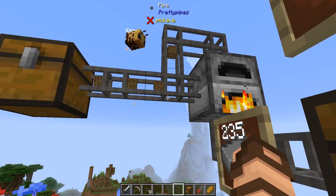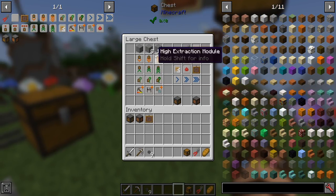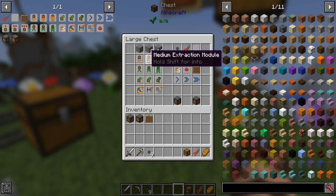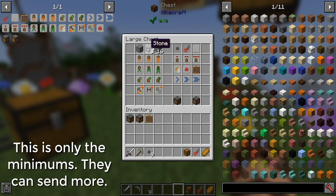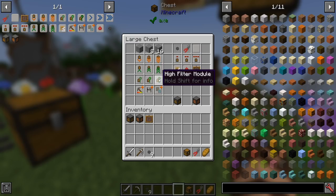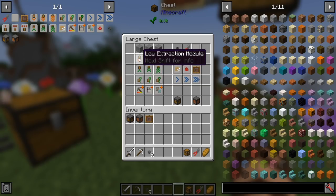There are three levels of most upgrades - not all, some upgrades don't even have those. If they are moving any items, they are likely only going to move one at a time for the lowest setting, eight at a time for the medium setting, and 16 at a time for the high extraction mode, high retrieval mode, or high filter mode. We've got all sorts of stuff, and some of these will be separate from others.